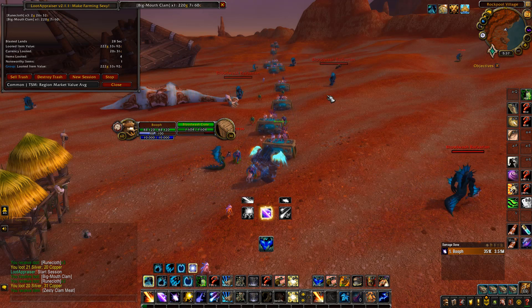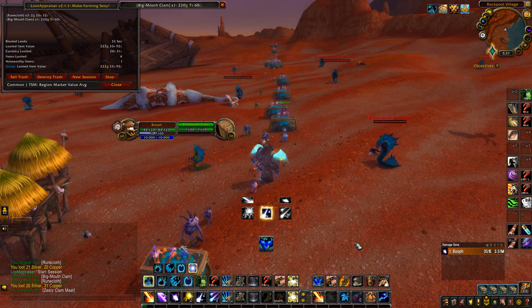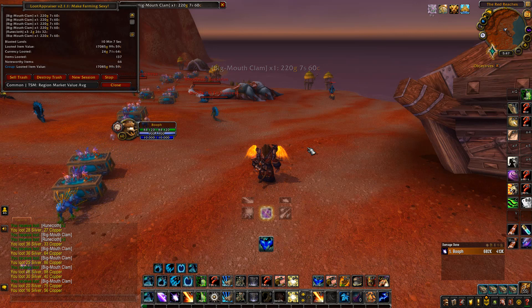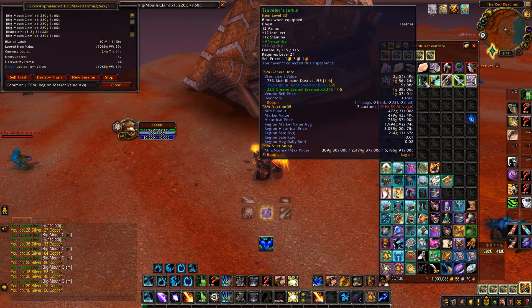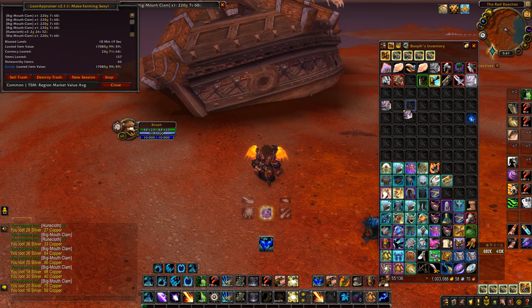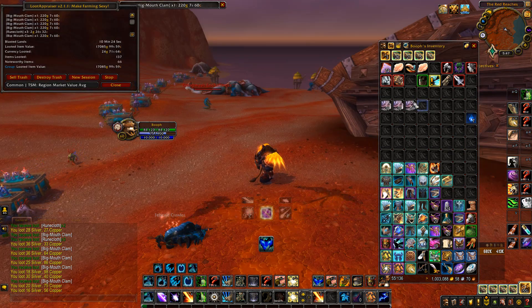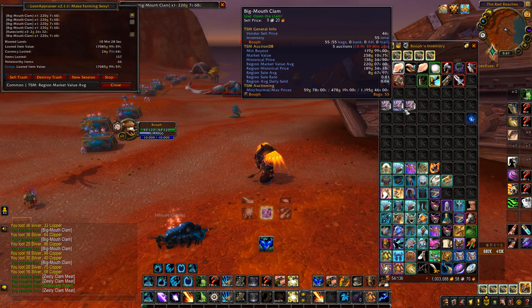I'll run this for about 10 minutes and then show you what we've got. Alright, we've been running for about 10 minutes now and we've got 17,000 gold worth of stuff so far — a few transmog items and 58 large mouth clams. Hopefully we can get a golden pearl out of them.